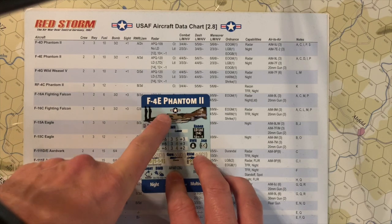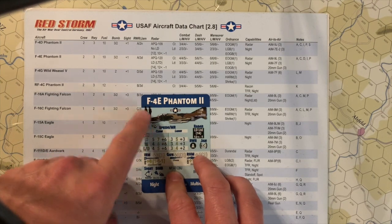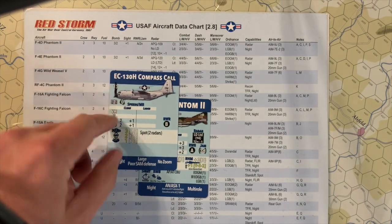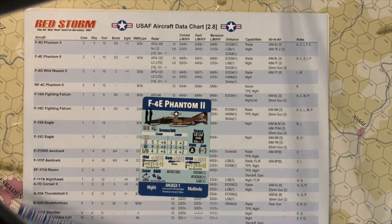There's a profile picture of the plane, a nationality roundel, and the number of crew members — that number corresponds to this one on the table. When the number is above 5, you're going to have a number written on the actual pilot silhouette — 13 for the Compass Call, for example.